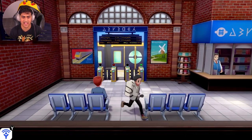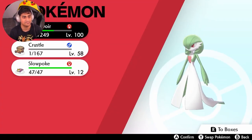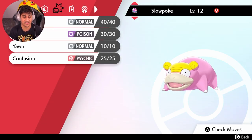Just like that, we're going to go to our Pokémon and check out Slowpoke. There he is. Check the summary — there is Slowpoke right there. It's a Psychic type, its ability is Own Tempo, and it has a couple of moves here.